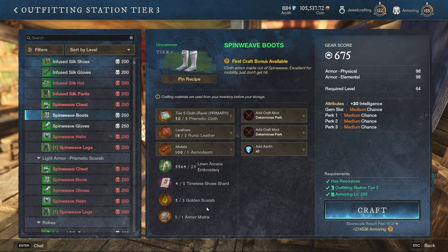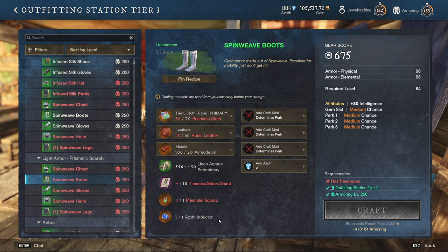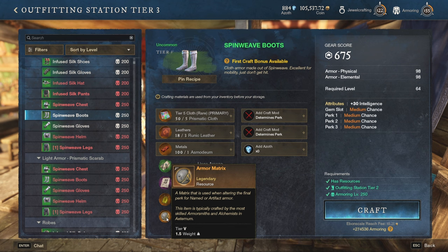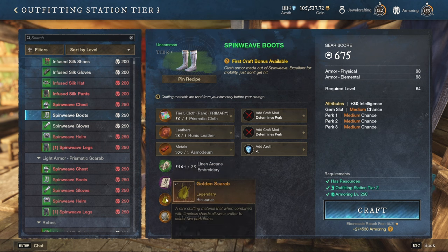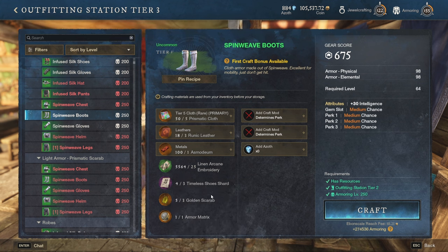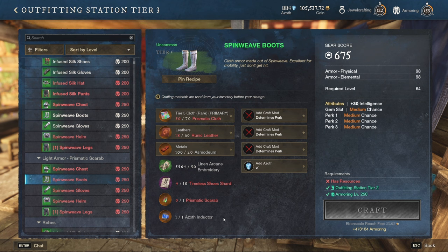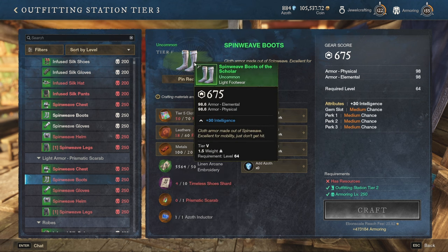The question is: do we want to craft with armor matrix, which is the cheaper variation, or with azoth inductor, which guarantees our three perks of choice but is way more expensive and restrictive? The armor matrix can be crafted by anyone and found on the shop, so you can buy it, sell it, or whatever you want. The golden scarabs serve the same purpose — they can be gathered around the world, sold on the marketplace, and you can make a fortune with them. However, the azoth inductor is bind on pickup. It can be bought once a week from the faction vendor at a cost of 25,000 gold and you cannot buy more than that. However, if you find someone who can craft you the azoth inductor, you can pay them for the work and they can trade you the item, as the crafted item is not bind on pickup and is tradable to everyone.